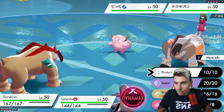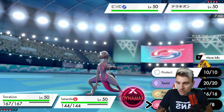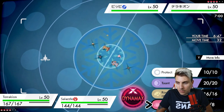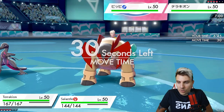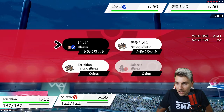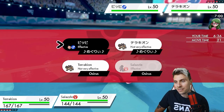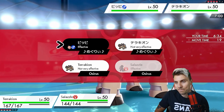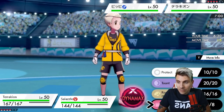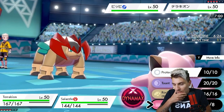We could go for Close Combat into the opposing Terrakion and just Fake Out the Clefairy. They've got to be worried about us though. We could go all in on the Clefairy here with Fake Out, or just Sludge Bomb. We could also go for Max Knuckle - actually, let's just...